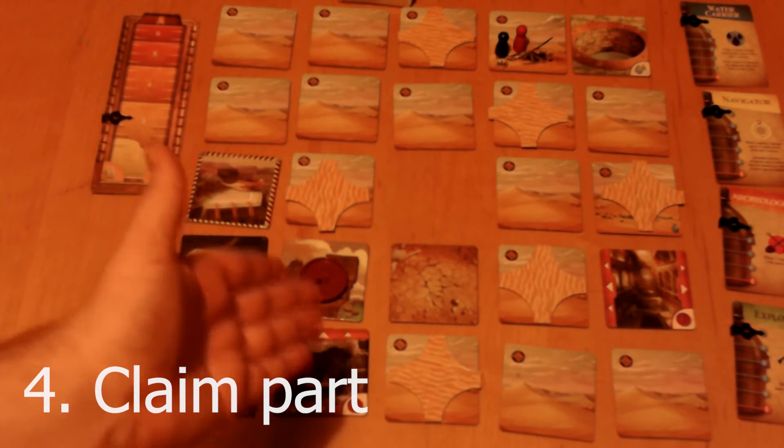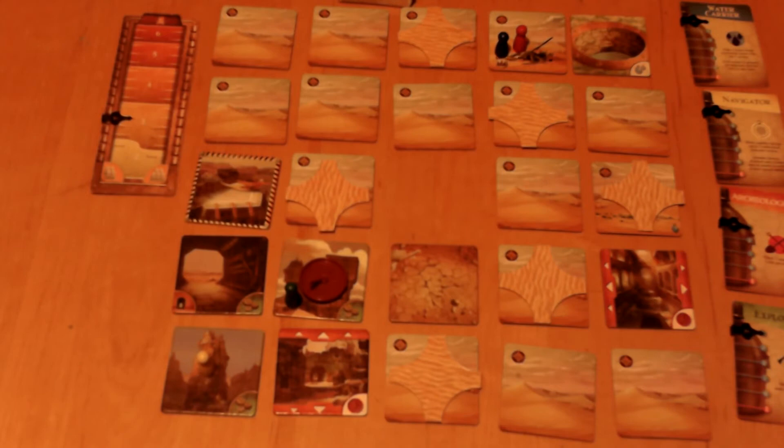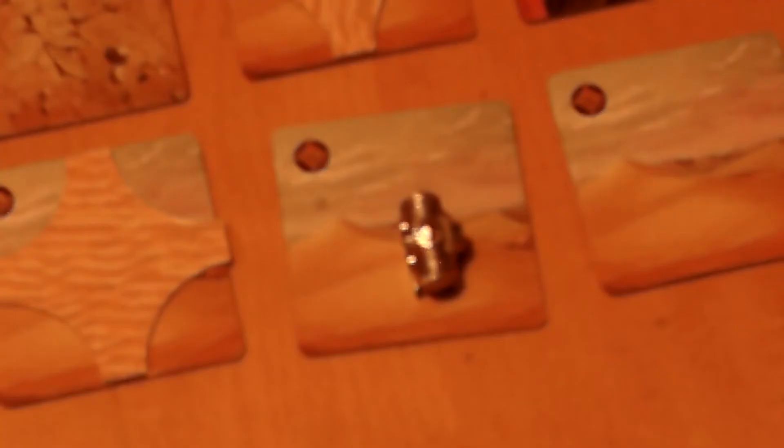The last action you can take is to pick up a part. When you're on a tile that has the part on it and it's excavated and not blocked, you can spend one action to claim that part — take it and place it in front of you. Remember, if you've found one of the pieces but it's on an unexcavated tile, you have to excavate the tile first before you can claim the piece.